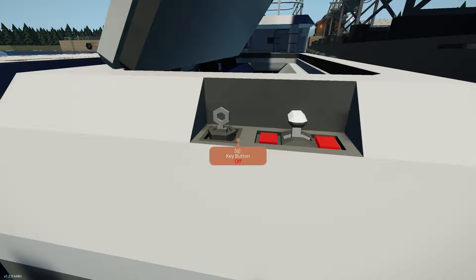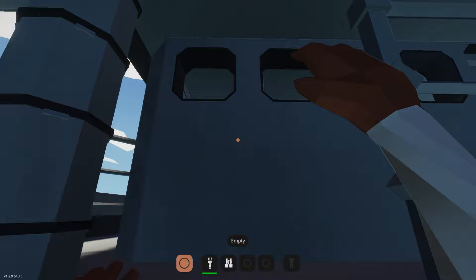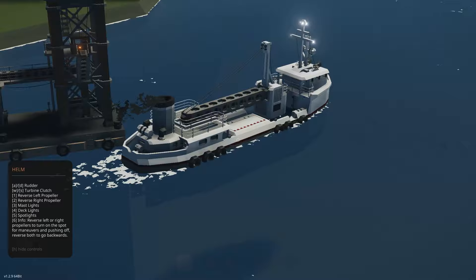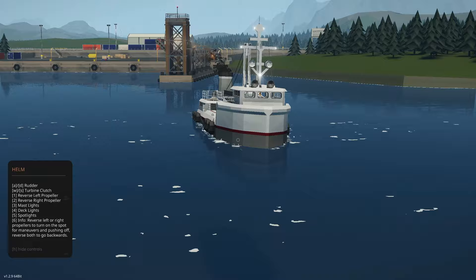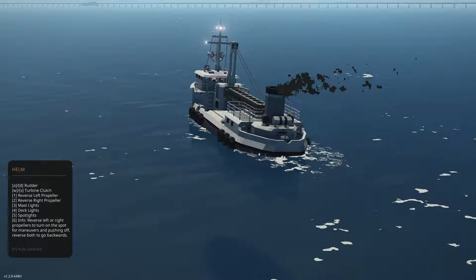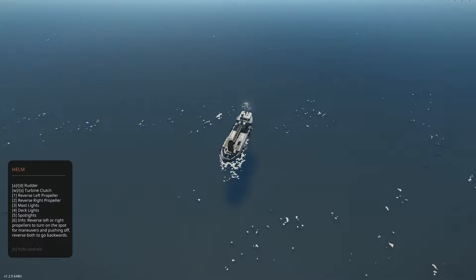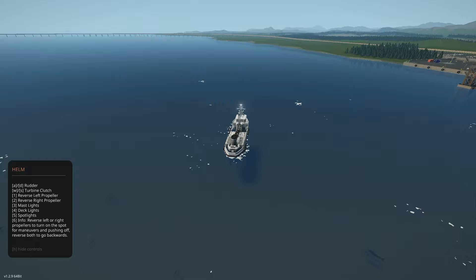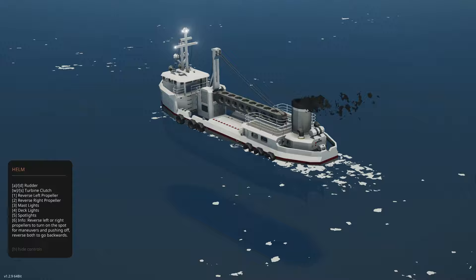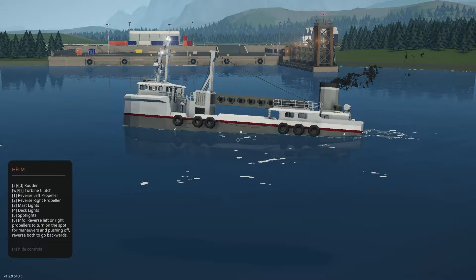Closing the hatches and heading to the bridge to test top speed. After disconnecting the mooring rope, the ship surges forward with impressive power. Using the differential reverse thrust — one propeller forward, one in reverse — the ship literally turns on the spot, which is super useful for a coal steamship. It does dig into the water a bit while turning, but it's not bad. Another lovely creation.